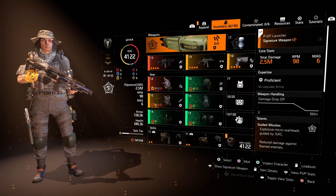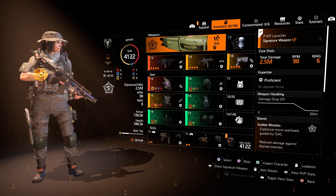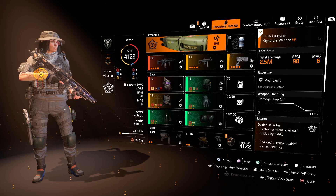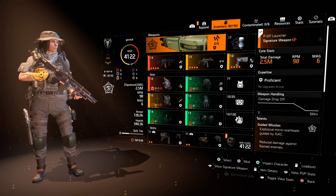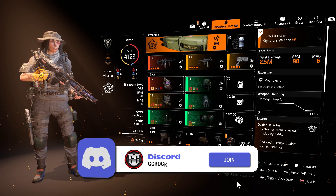Similar to the other two builds I shared the other day, we're using the Technician Specialization just to increase that skill tier and make it a two skill tier build, but you can use other specializations. You could use Survivalist to increase the amount of damage your team is doing against status affected targets. You could also use Gunner Specialization to increase your rate of fire and give yourself some armor on kill. You can use what you want really, but I've gone Technician.